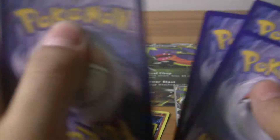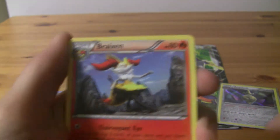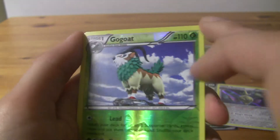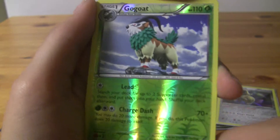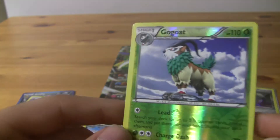Let's do a Blastoise XY booster pack. Grass energy — let's hope this isn't one of those double energy packs I get a lot. Croconaw. Team Flare Grunt. Brakesien. Brass energy. Fennekin. Timburr. Ponyta. Spoink. Reverse Go-Goat — and Go-Goat is normally a holo, so that's a holo rare reverse Go-Goat, nice. And then a rare Arbok. That's a nice Go-Goat, that's a good pull.